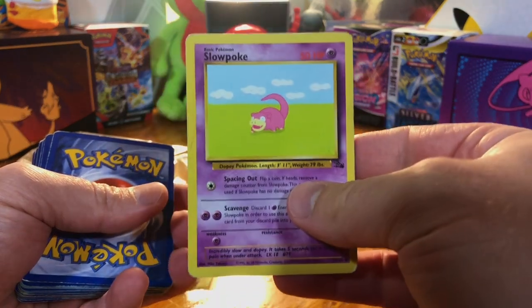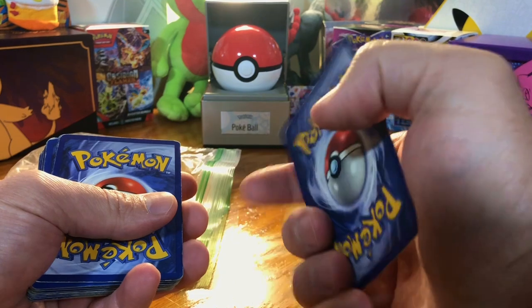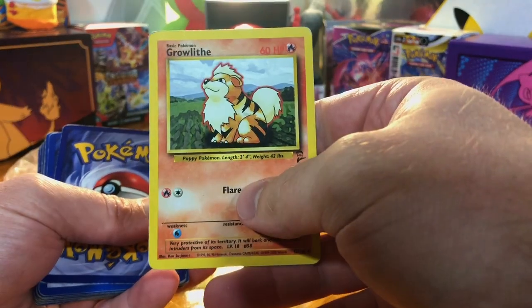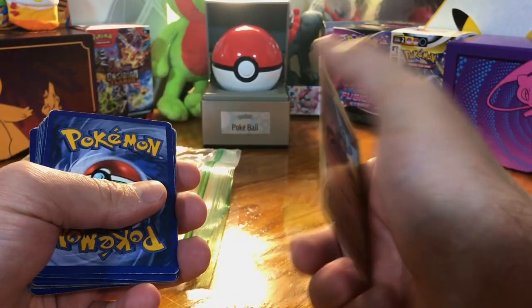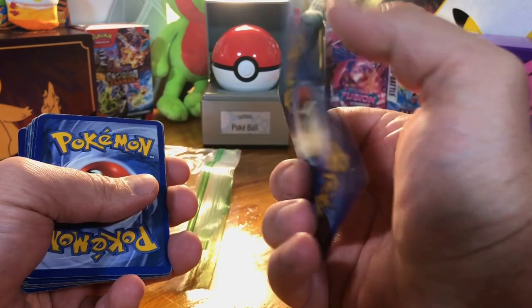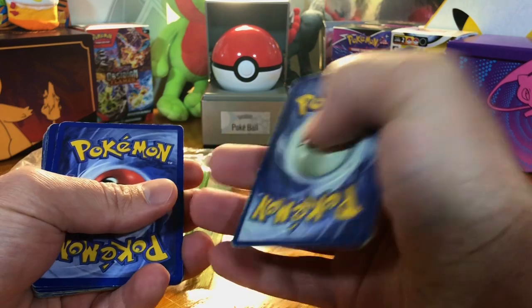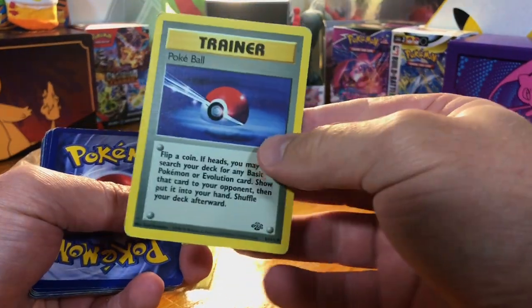Slowpoke. Shadowless Doduo. Shadowless Charmander. Base Set 2 Rowlet. Oddish. Machop. Charmeleon. Doduo. First Edition Dark Pokéball.